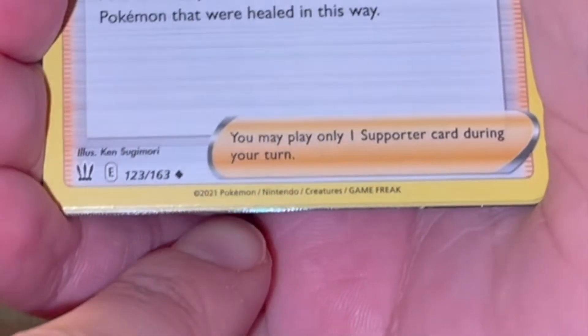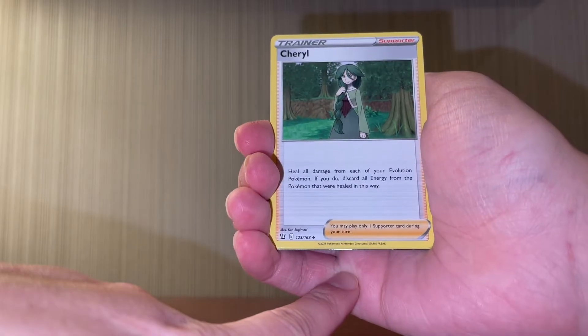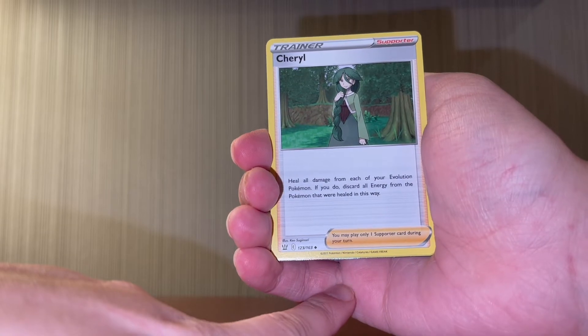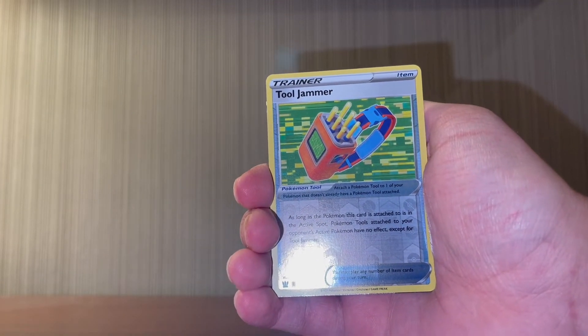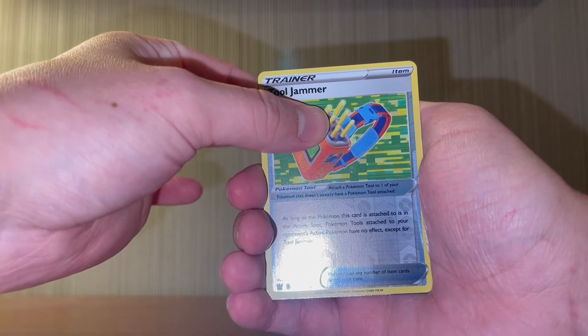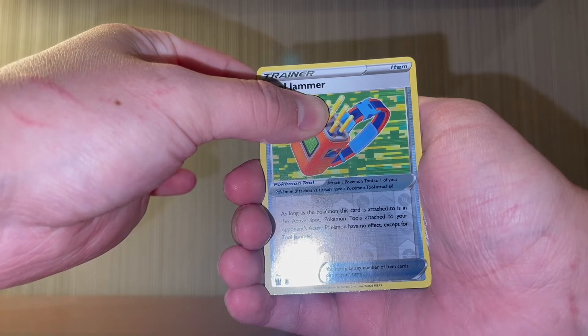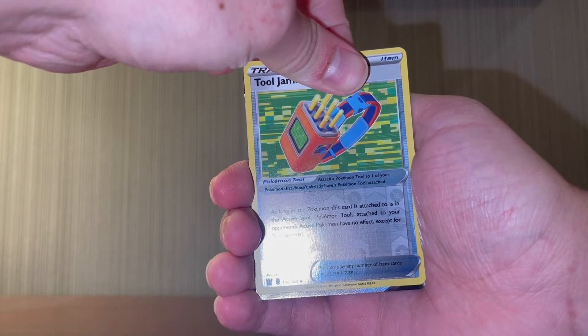This is absolutely crazy for our very first pack — I can see a tiny bit of glitter at the bottom. It might be a full art card. And we get a reverse holo Tool Jammer. For our very last card there's a little bit of glimmer at the bottom — it looks like it's going to be a full art card.